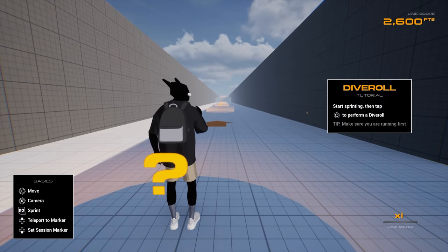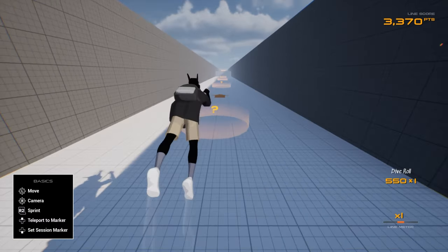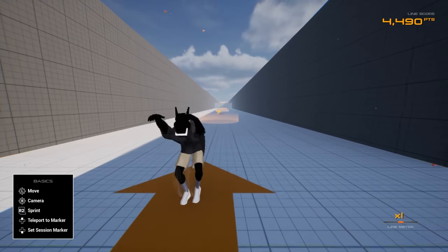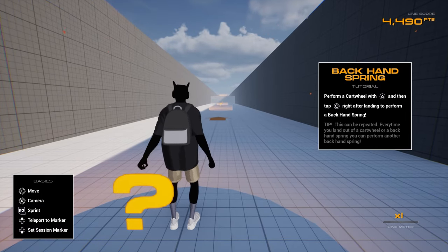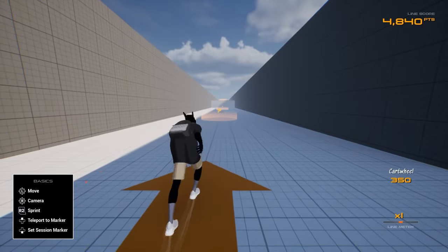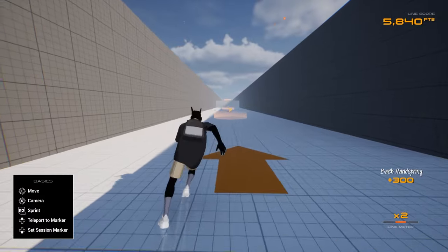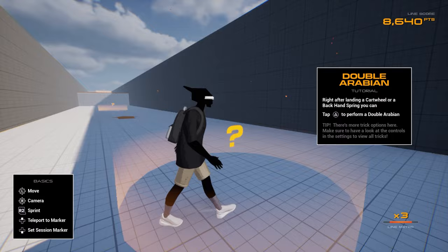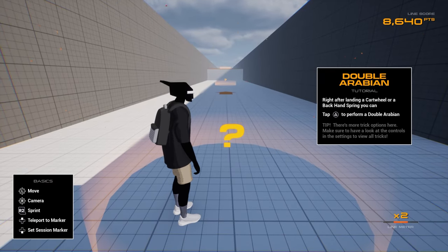To perform a dive roll: start sprinting then tap circle. Just a basic dive. Start sprinting then hit triangle to do a cartwheel. Easy enough. Cartwheel with triangle, then tap B. Right after landing a cartwheel or back handspring, you can tap triangle.